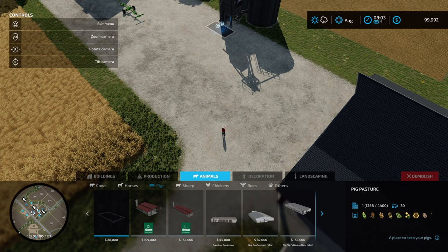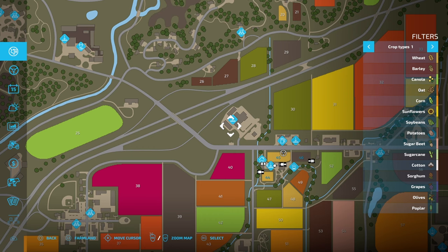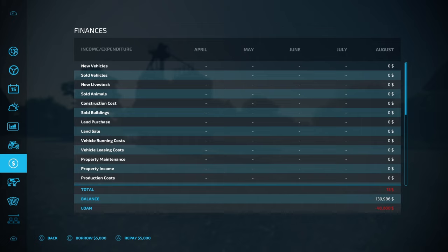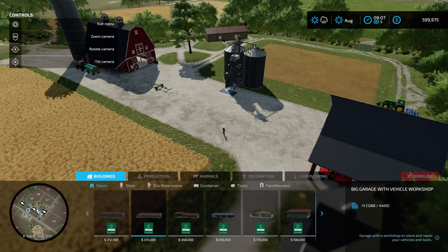We're going to go into Animals, then Pigs. We've got the pig pasture and the pig sty. But first thing we need to do is inject some cash. We'll come into the finances screen and borrow the maximum loan of $500,000. The money's added, so we've got $500,000, bringing us up to $599,000 in cash.